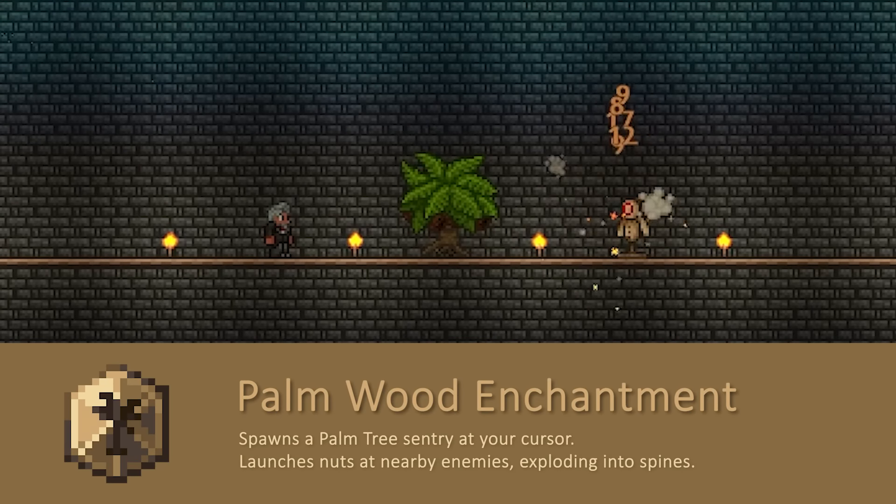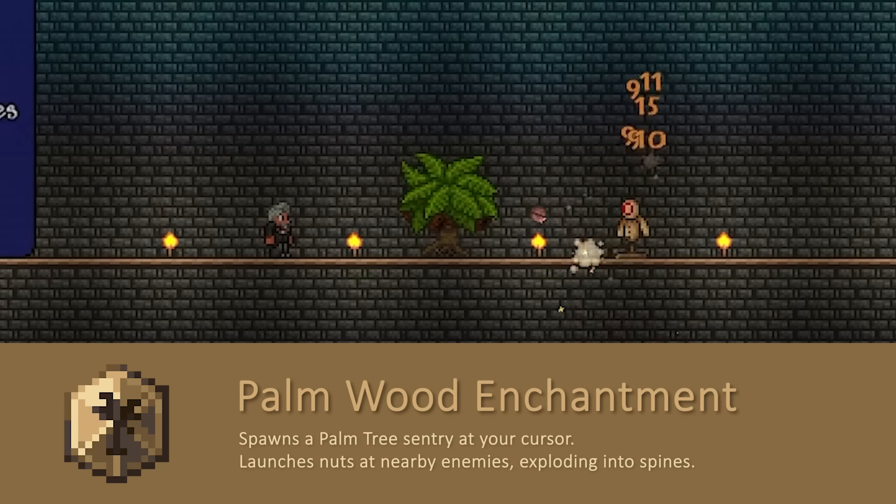The Palmwood Enchantment summons a palm tree when you press the armor set bonus button by pressing down twice. It shoots nuts at the enemy dealing 15 summon damage, and they explode into spines that deal 10 melee damage each. Nice and easy — good damage.